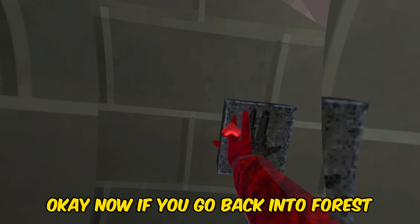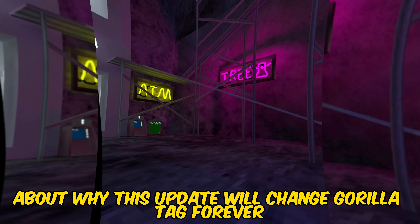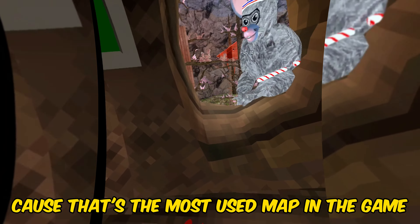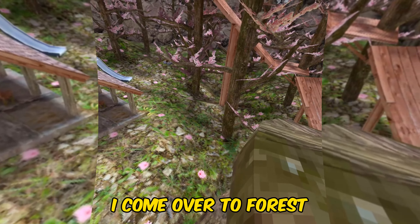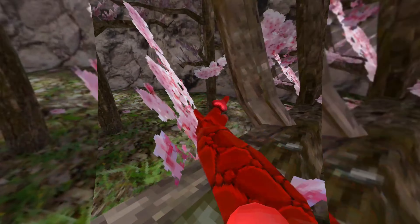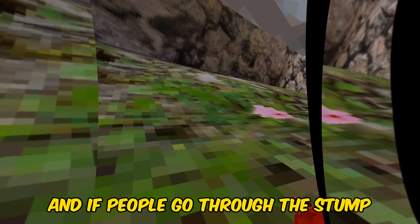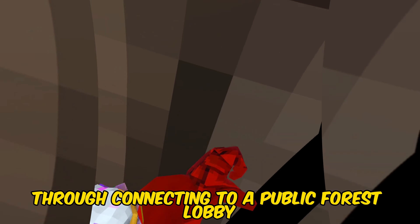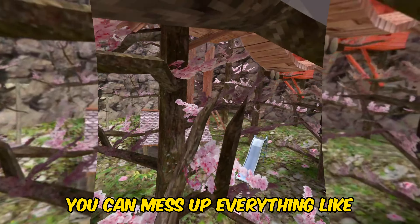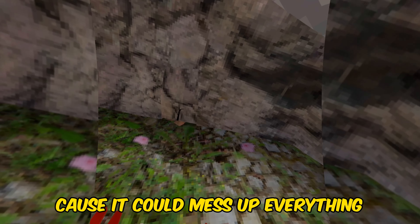Now if you go back into forest, we're going to talk about why this update will change Gorilla Tag forever. Say I just opened Gorilla Tag and I want to play some forest, because that's the most used map in the game. But if they add the new map with the tunnel that connects to forest, it might ruin it — forest is a very competitive map where all the competitive gameplay happens. If people go through the stump just to enter the new map through a public forest lobby, it'll be really weird with everybody joining and leaving. It could mess up everything.